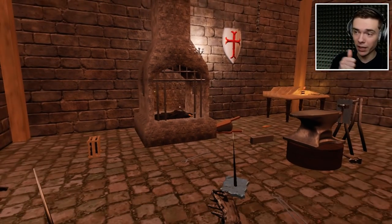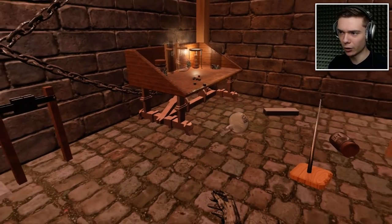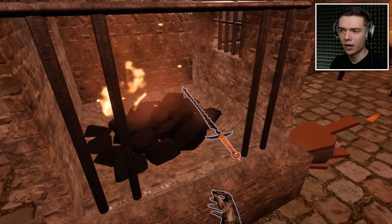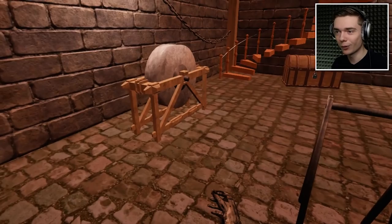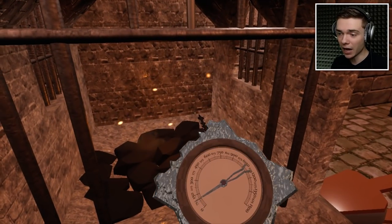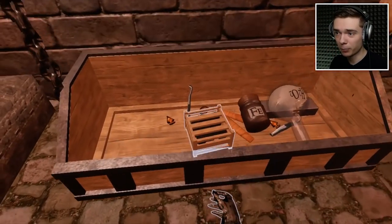To wrap it up: we forged the blade out of iron, then applied some Damascus plates, and used chemicals to bind the whole thing together. Then we tried to cool it, which kind of failed, but we're just gonna ignore that. Now I need to forge out the final imperfections, put it on the grindstone, and then we should finally have a finished beautiful blade with real Damascus steel.